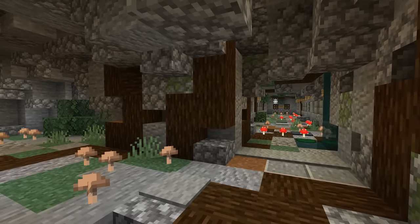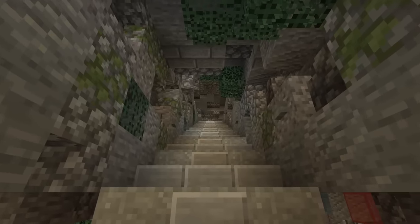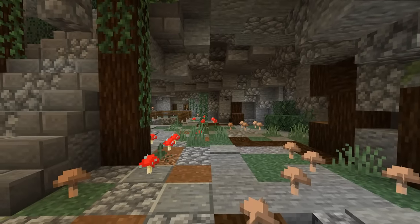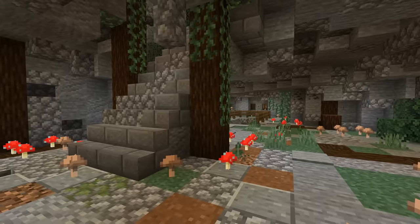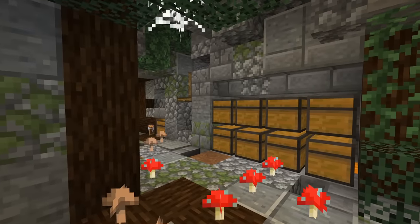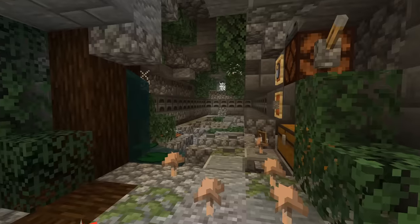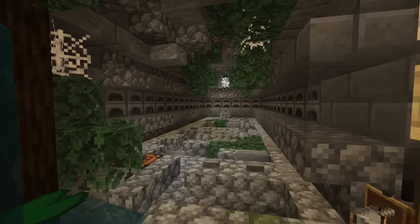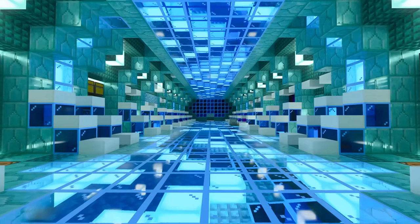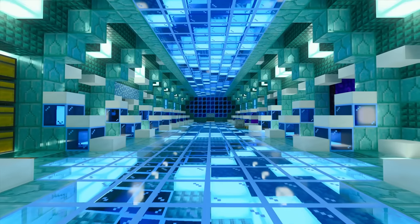One of the final things you want to do to your starter base is decorate it. Nobody wants to live in an ugly hole in the ground — it really affects your quality of life. Put some blocks on the walls, ceilings, and floor. You don't need to make it the most beautiful thing in the world; building it out of wood or stone with a simple theme goes a long way. If you plan on playing in this world for a long time, you'll want to revisit your starter base for the nostalgia, and making it look even mildly nice is worth it. If you have shaders on, you can honestly skip decoration entirely — everything looks good with shaders.